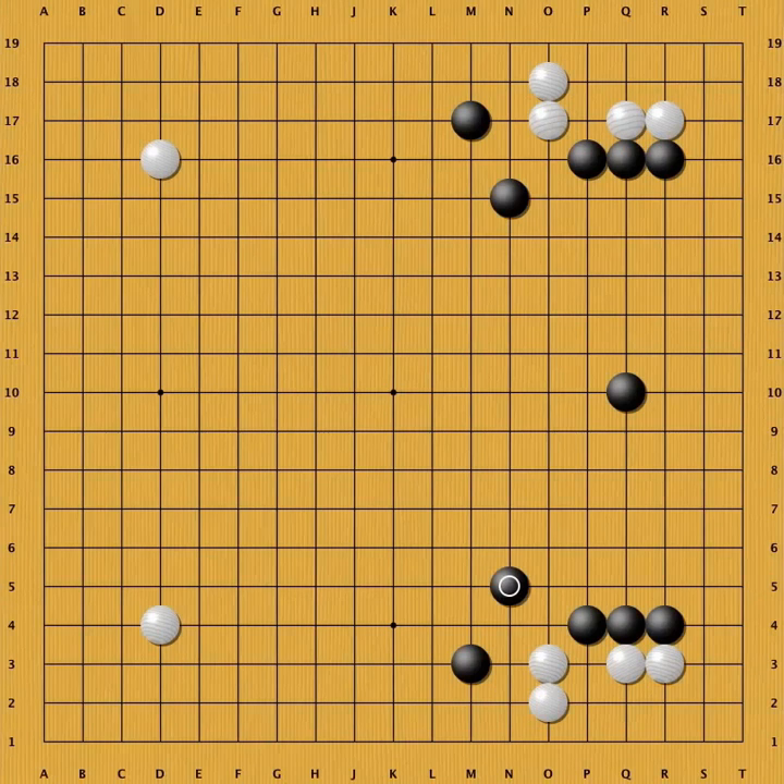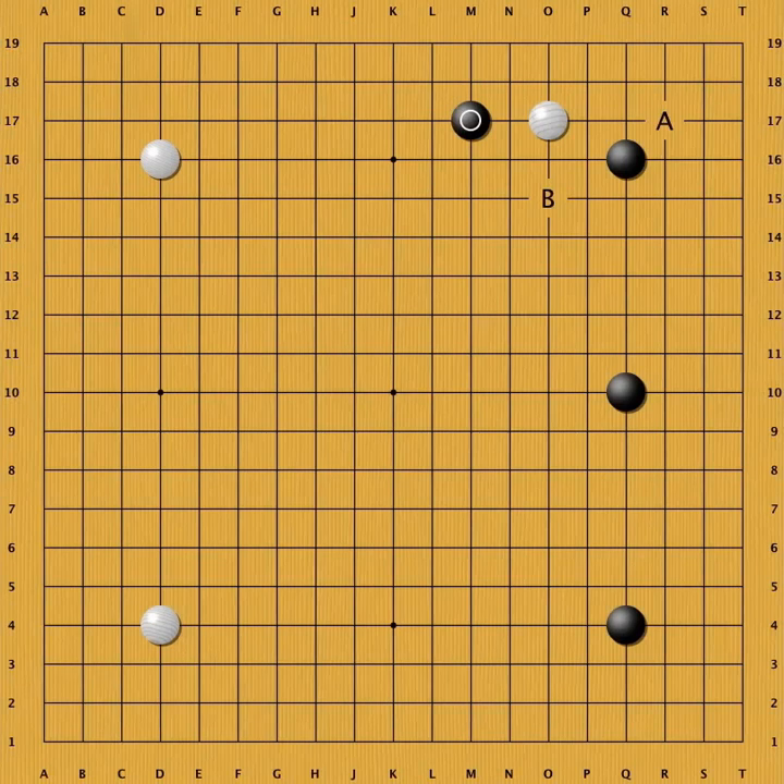Such fuseki shows two completely different tactics for Black and White: influence versus solid territory. These playing styles often clashed in the professional matches between the two Japanese masters Takemiya Masaki 9-dan professional and Cho Chikun 9-dan professional. Let's go back to this opening position.